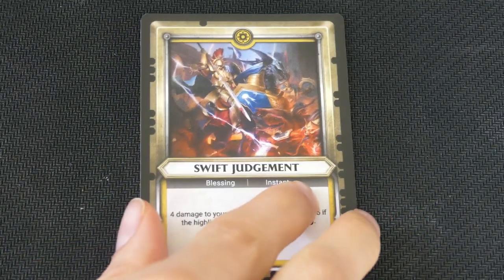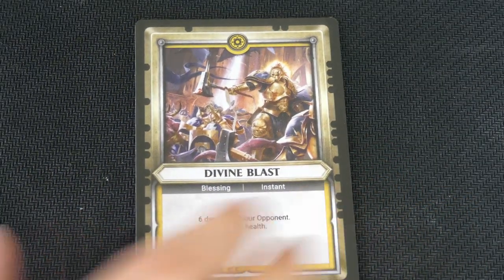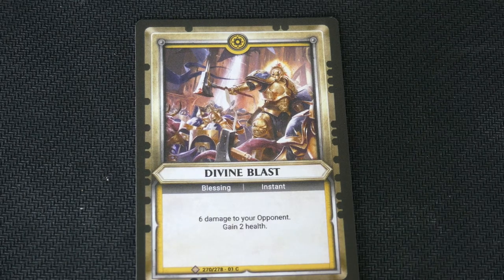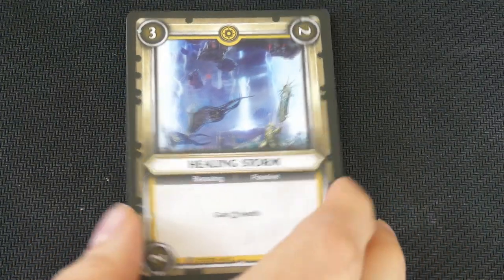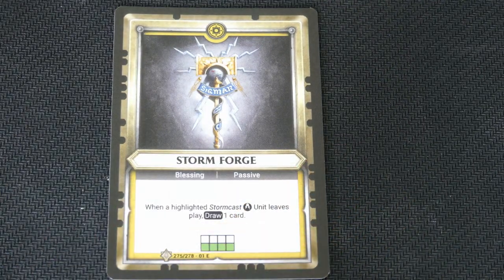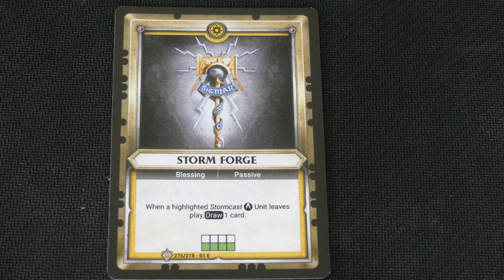If you're going to be judgmental, be swift about it: 4 damage to your opponent, increase this by 5 if the highlighted champion is disengaged. Here we've got Divine Blast: 6 damage to your opponent and gain 2 health — not a bad blessing. Healing Storm. We've got Storm Forge — this one says when a highlighted Stormcast unit leaves play, draw 1 card.